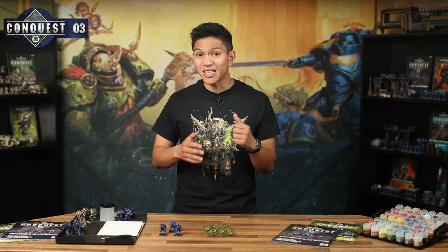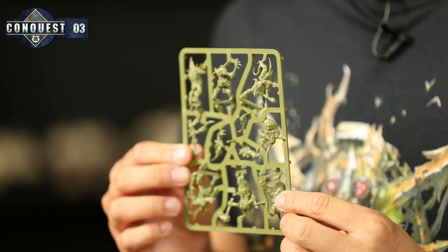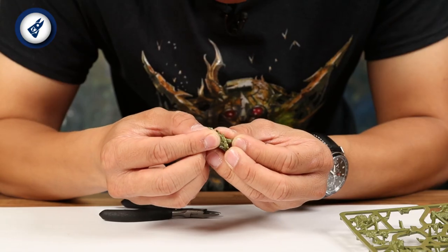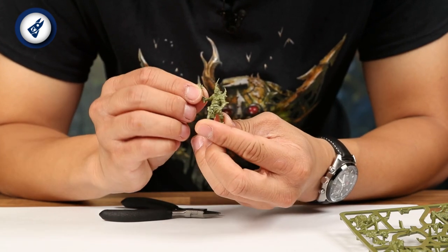The Death Guard Plague Marines we made in the last instalment don't stand a chance against the combined might of the Intercessors and the Reavers, so they should probably get some reinforcements as well. Enter the Poxwalkers from issue 4. You'll notice that the Poxwalkers come in fewer parts than the models you built last time. Three of them are just a single part that only needs to be slotted into their base — the easiest models you've built yet. The other three are each made up of two or three parts that just need to be clipped out and pushed together. Build your Poxwalkers and you'll be ready to move on to painting your new units.